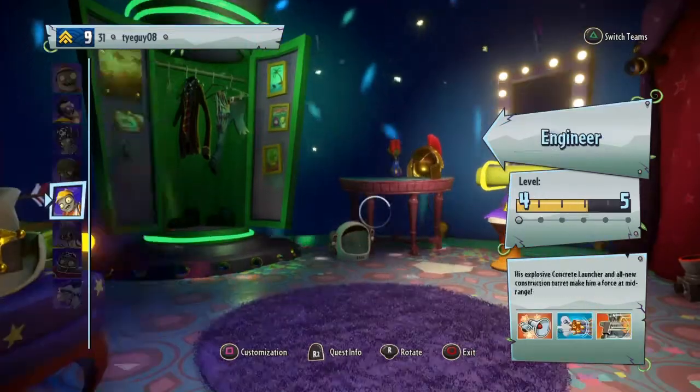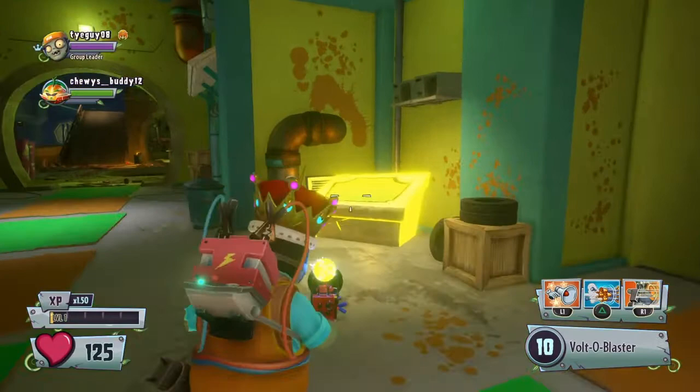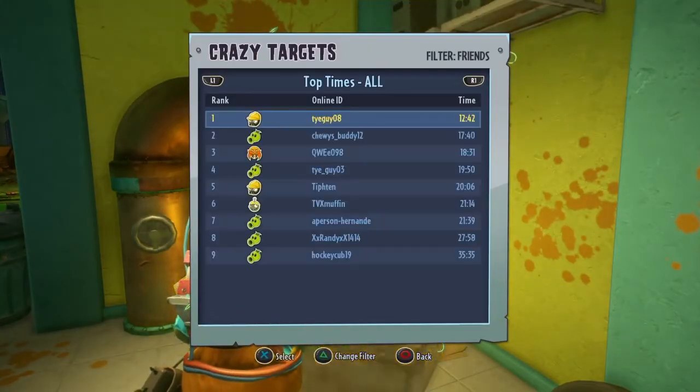Now I'm going to be electrician. This is the character that you want to deal with. Here's proof though, just before I do it — as you can see, I have 12.42 seconds as engineer.